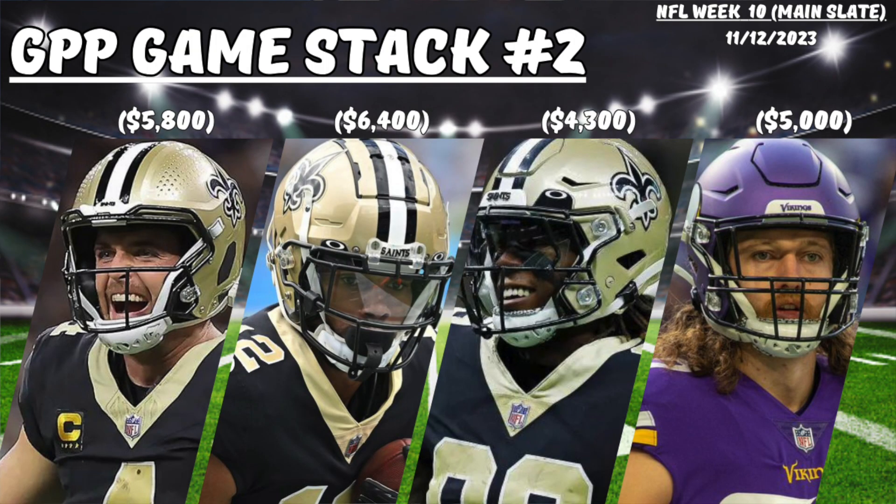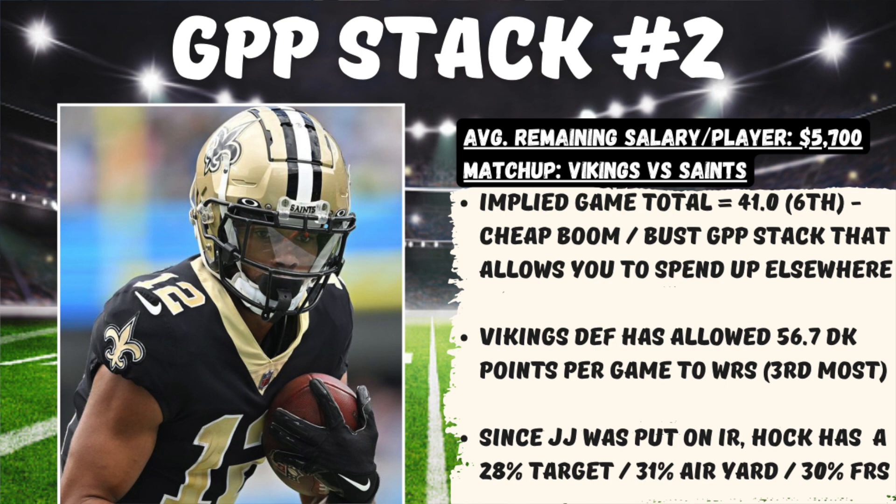For starters, I do like that this game is being played indoors. As the season progresses, we get worse weather — cold, rain, snow — all sorts of things that impact these games, which obviously doesn't happen indoors. What I like stacking up here is Derek Carr with Chris Olave and Rashid Shahid, then running it back with T.J. Hockenson. It's a very affordable stack that allows you to spend up elsewhere. This Vikings defense has struggled against wide receivers, giving up 56.7 DraftKings points per game — the third most in the NFL. I like running it back with Hockenson because ever since Justin Jefferson was put on IR, he's been a target monster, seeing a 28% target share, 31% air yard share, and a 30% first read share.